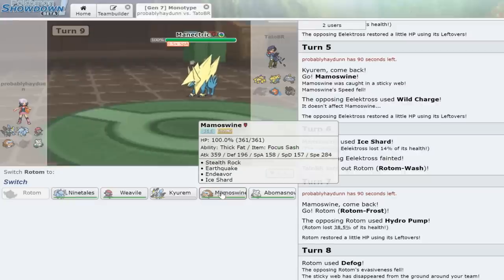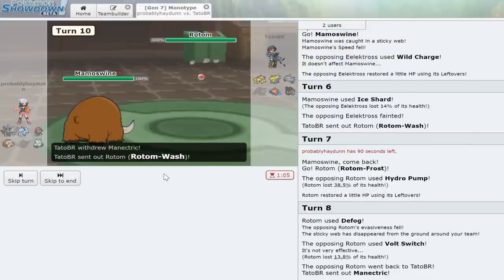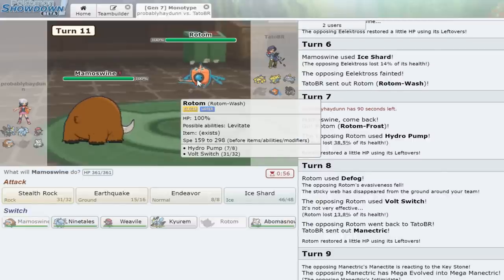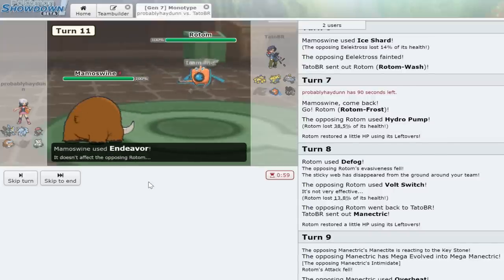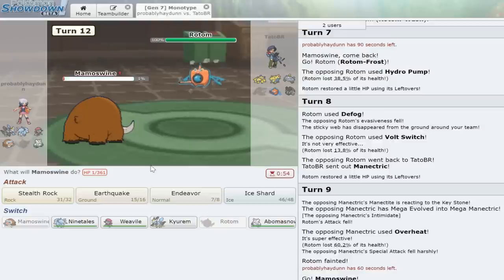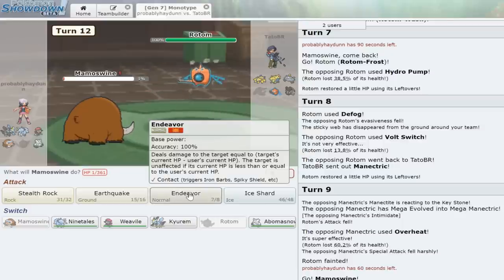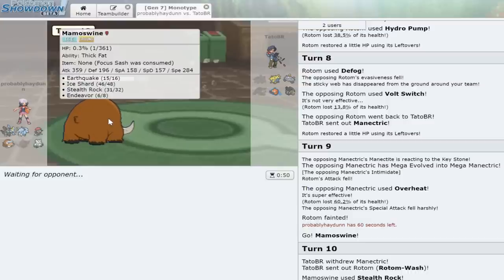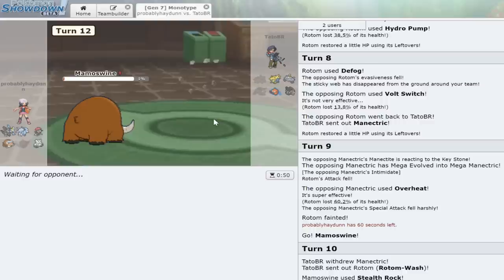I kind of want to go into Ninetales but I might just go into Mamoswine. Mamoswine can't do anything to that Rotom though — this is bad. Let's go into Mamoswine anyway and set up Stealth Rock, because that'll prevent him from switching into Manectric freely. He goes into Rotom-Wash. The only way to get rid of this Rotom is to click Endeavor — I thought it was going to be faster but I miscalculated. That was a terrible call — if it was max speed it would have been faster. We click Endeavor again as he goes into Galvantula, which dies to Stealth Rock. That was a misplay on my end — I don't remember my speed tiers.